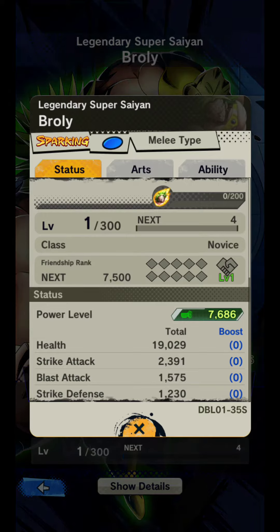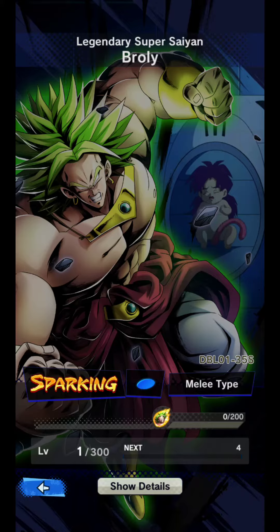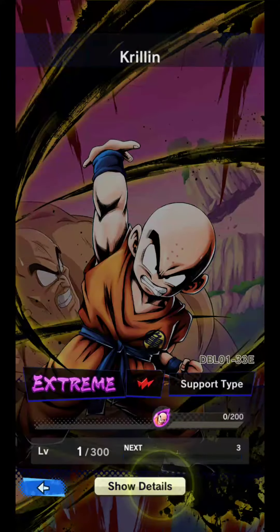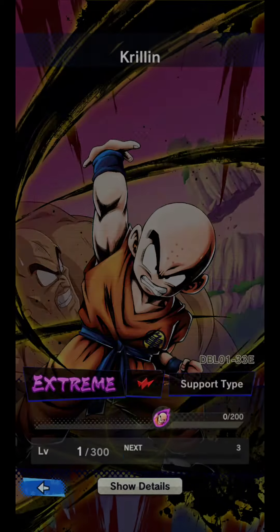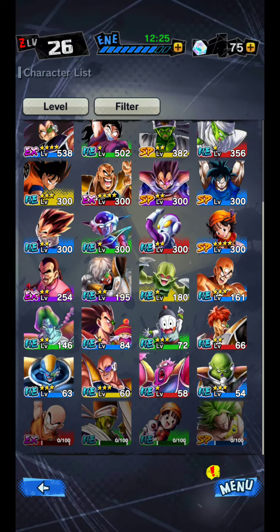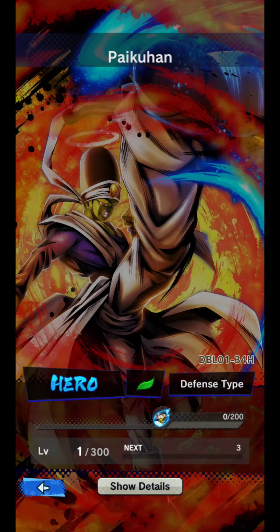That's not all — once you go to the arts section, you can see that Blaster Shell can be taught by Shell, so he is one of the characters that can teach it. Extreme Krillin can also teach his Destructo Disc, as you can see. You need to have your friendship level meter at level two to learn these attacks.